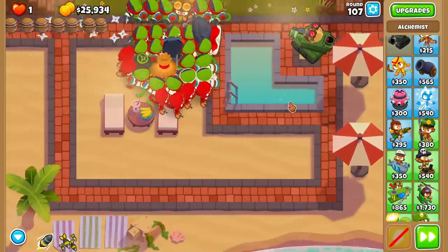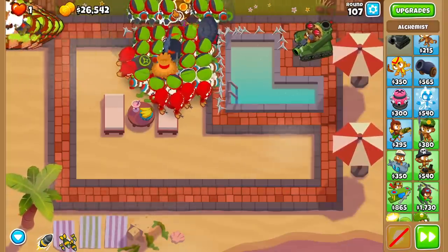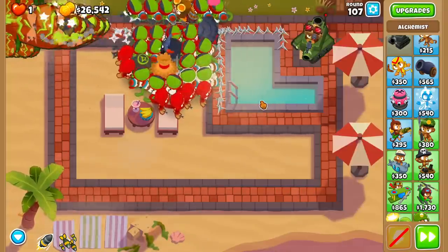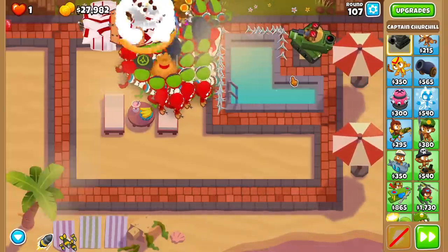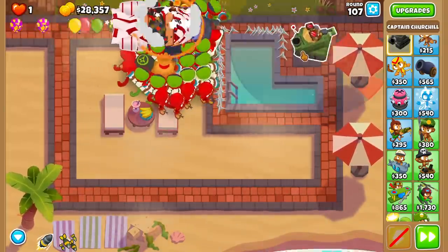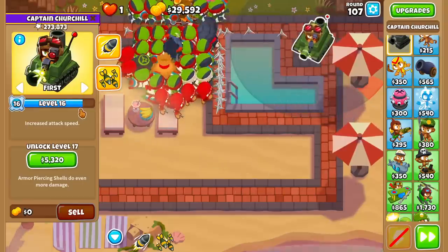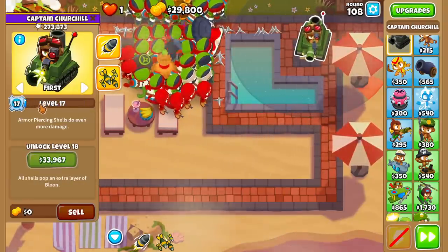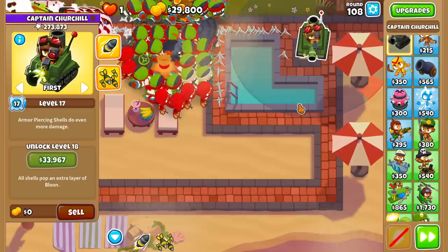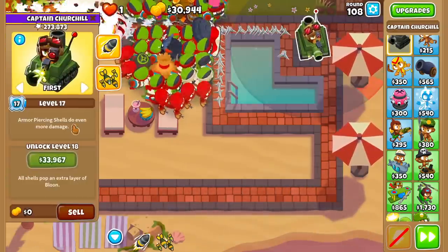Round 106. Churchill is level 16 right now, so we've got a ways to go. He's getting about one quarter, maybe one fifth of his level every single round. That means by the time we get to probably like 120 or so, he might be max level. You also ramp up in experience as the rounds go on, but you also ramp up in necessary experience to go up a level. So it's hard to gauge exactly where we're going to be, but I'm hoping this guy maxes out reasonably soon.